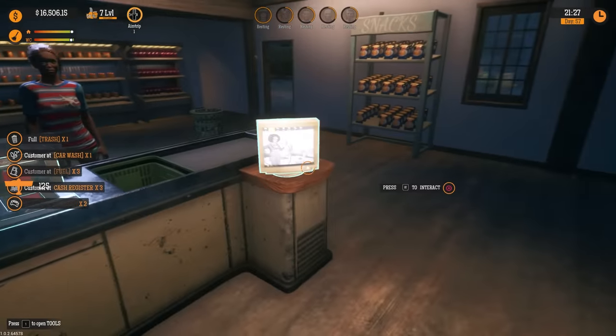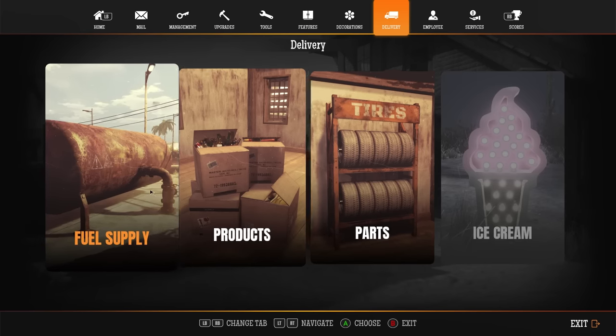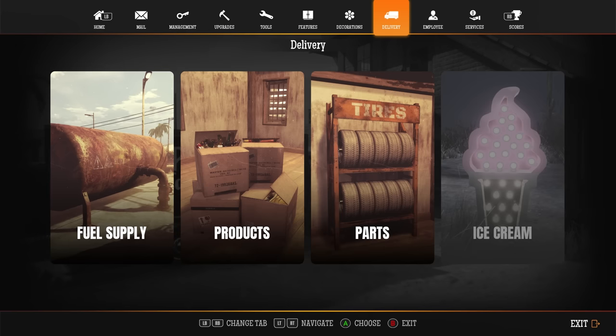Let's check our stats really quick. I think we're full on fuel — we only got a little bit but I'd like to get a full tank soon. We've got some stuff to buy so we're good on gas for right now. We've got 672 dollars — that's not fine, but we're gonna take care of it. Let's look at other stuff — our products are relatively good.